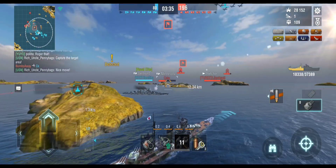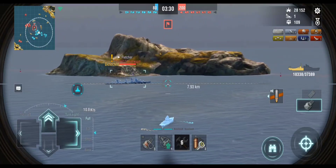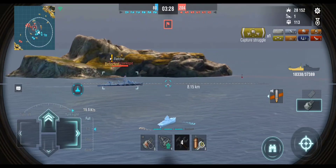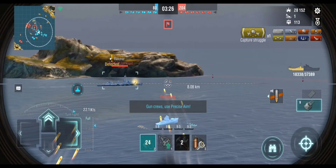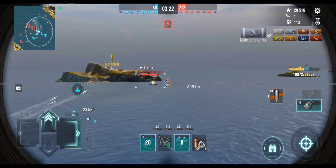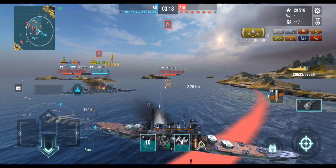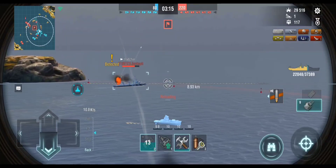I see the Fletcher so I'm going to start engaging him. I always say it — the first team to normally get the DDs down usually wins. Unfortunately we only had one DD and he went down; we got one of theirs but they had two, so essentially I'm the other DD at the moment.